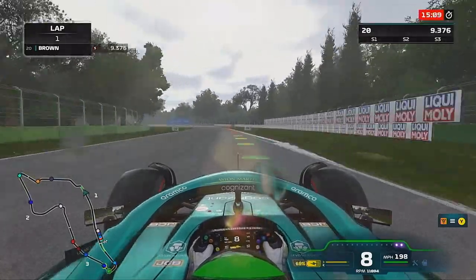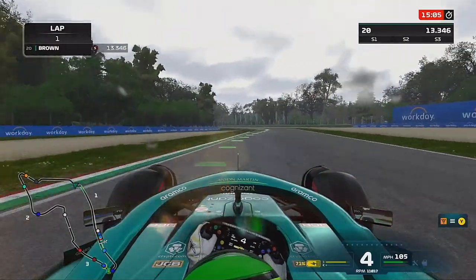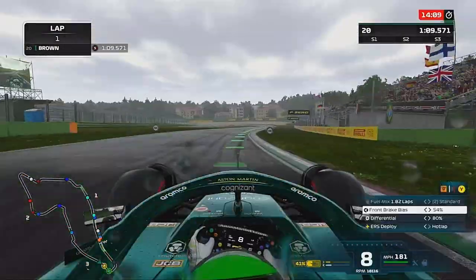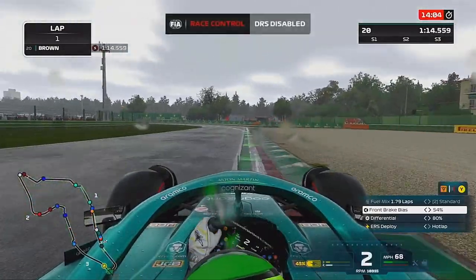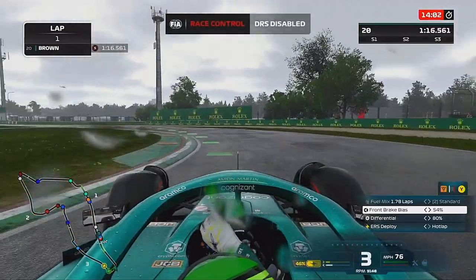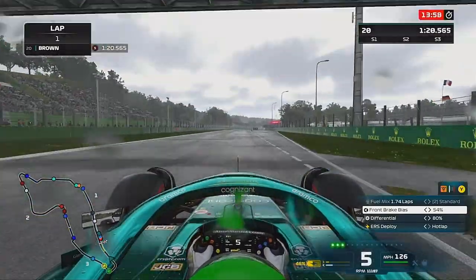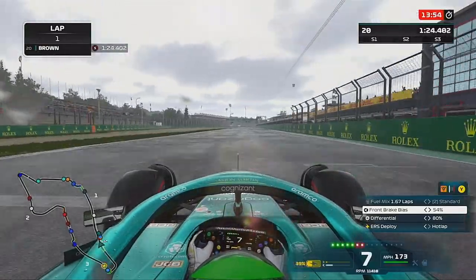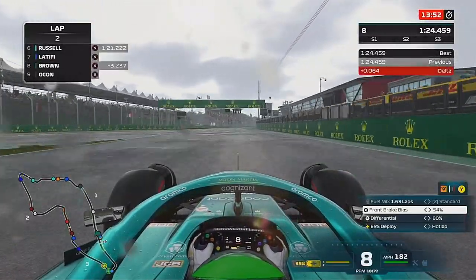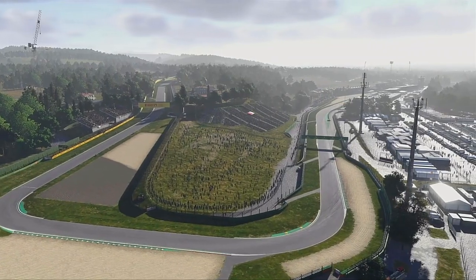Coming into qualifying, rain was expected as you can see on screen. The track was still dry at the start but towards the end very very wet, with DRS being disabled. This reminded me of the Belgium Grand Prix qualifying at Spa - similar wet conditions - and I decided to try the Inters because that seemed to work at Spa where people were setting quicker lap times.